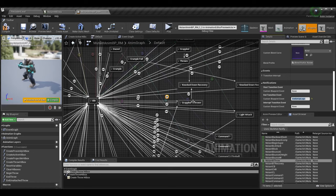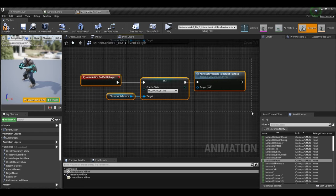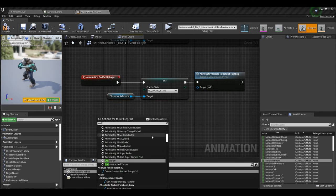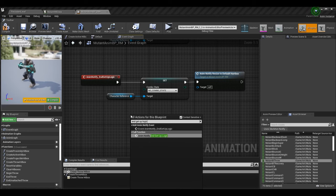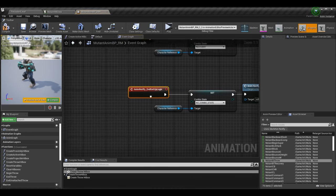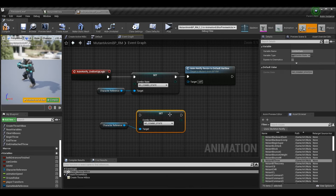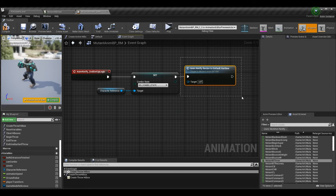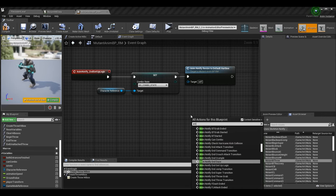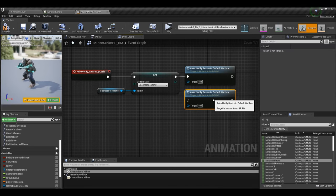Going back to the transition rule from knockdown recovery front to idle — if you type any text in here it becomes an anim notify, so that's the end transition event. Once we've finished transitioning from knockdown recovery front to idle, we call this event. In the event graph, search for end_get_up_logic — we want the event, not the notify. Grab the character reference and set the combo state to no combo state (the idle/default value).